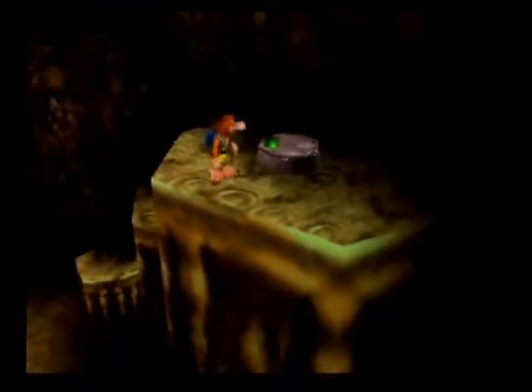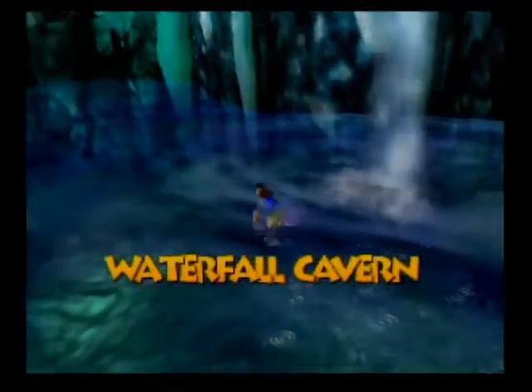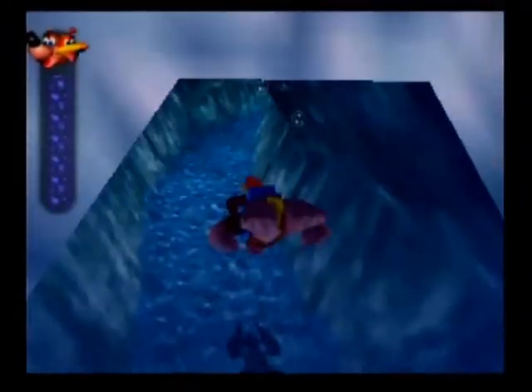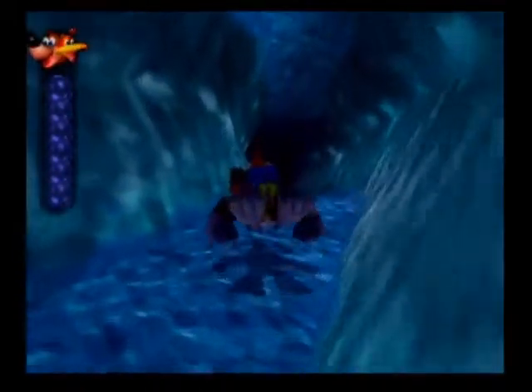We're not quite done here — one more thing before we move on. I uncovered another secret here in the waterfall cavern. See that hole in the water? There was a Kazooie rock there, so I used the underwater Kazooie drill there, and it opened up this path.